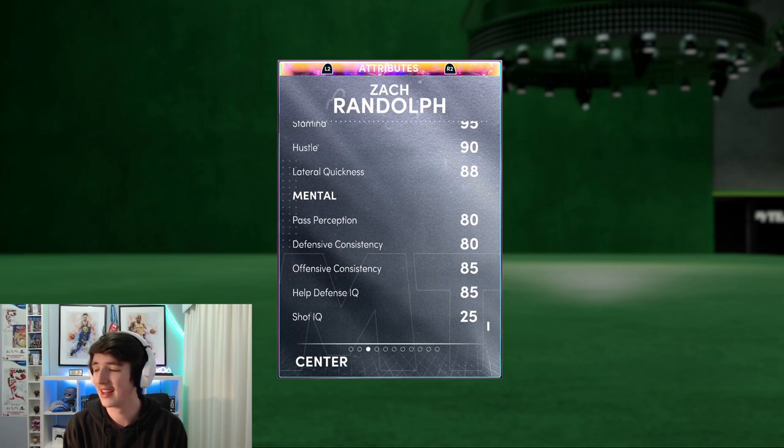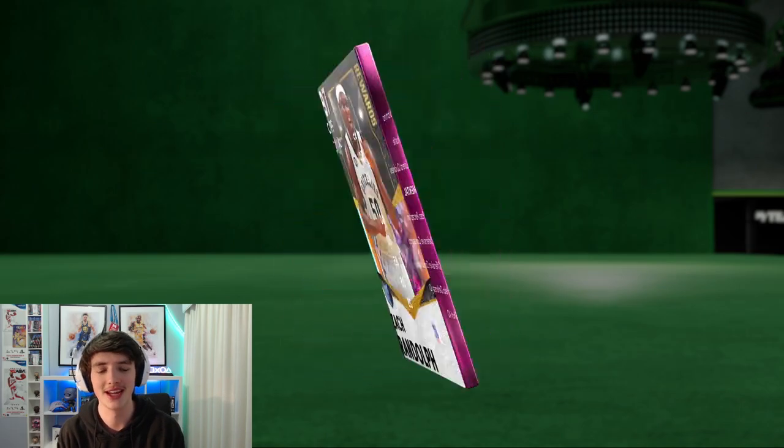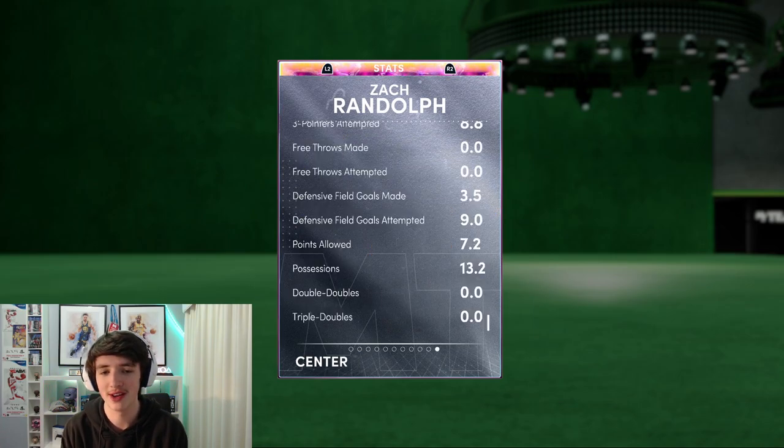His offensive and defensive consistency, which is actually something that is very important this year — I can maybe do another video highlighting how important these attributes are. Offensive and defensive consistency is in the 80s, so that might take a big effect in our games. And a big thing also — a dynamic duo with Rudy Gay. So if you happen to have Galaxy Opal Rudy Gay and you go to level 33 of this season of MyTeam, you can put these two together for a pretty nice dynamic duo.